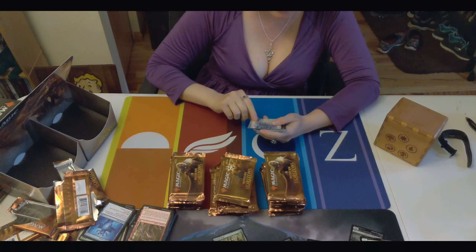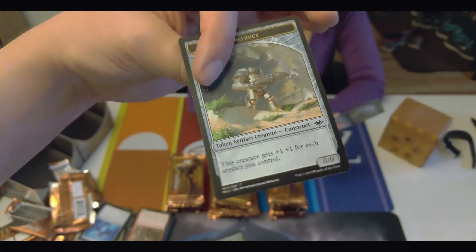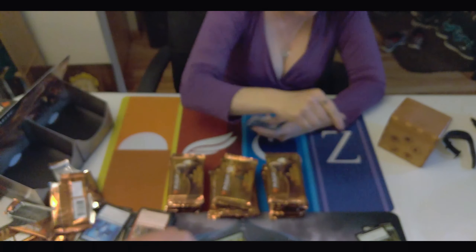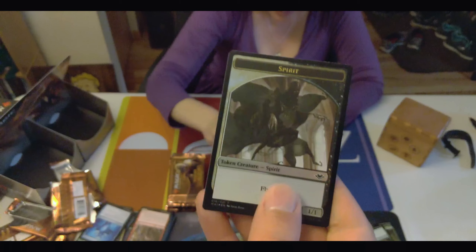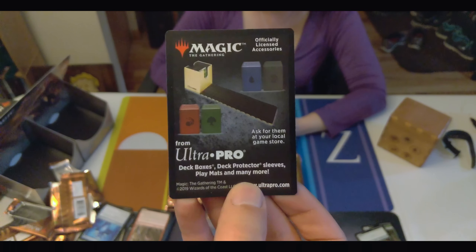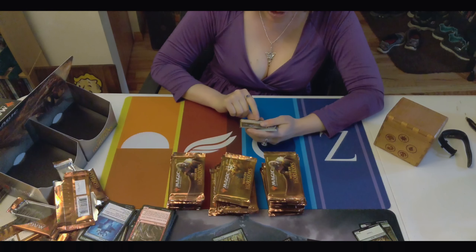Construct on one side — there's the construct for Urza, actually. The foil ones are not double-sided; there's just an ad for Ultra Pro on the back. I wonder how much Ultra Pro pays to get ads in Magic packs. Oh, that's a shit ton of money.